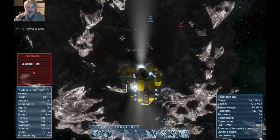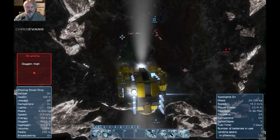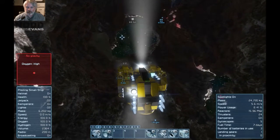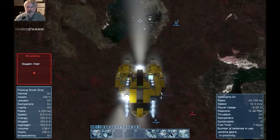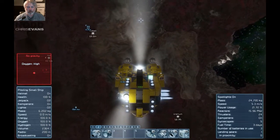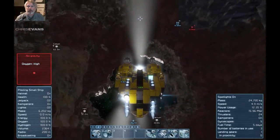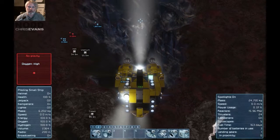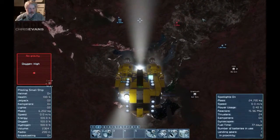Alright, so I believe I have an ore detector on this — it should be turned on. One reason to bring the big ship is it's got the large ore detector which can basically scan an entire asteroid all at once. But this little one has about 50 meters, so you've got to scatter around a little bit. Let's see what we've got here. Pretty sure we've got iron — yes, we've got iron. Looks like cobalt. And ooh, uranium! So uranium, ice, iron, and cobalt. That's pretty sweet. Let's make a bookmark and we'll start mining here.